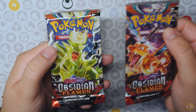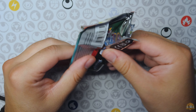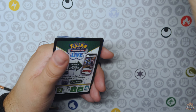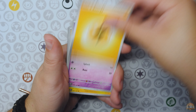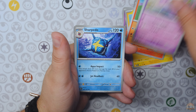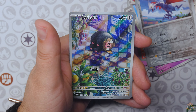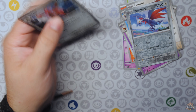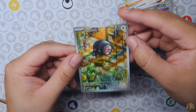All right, two more packs out of this tin — two Obsidian Flames. We got Tyranitar on the cover for this one. Let's see what we got out of this pack. I do not remember what we need out of Obsidian Flames, but we have a hit — Le Chonk Illustration Rare and a Scizor Hollow. Very nice hit. The Le Chonk. Very nice.